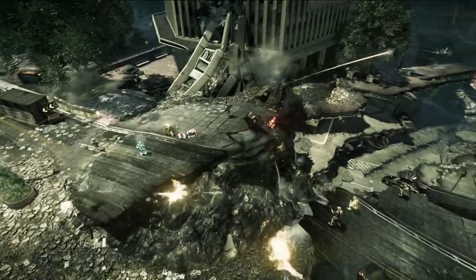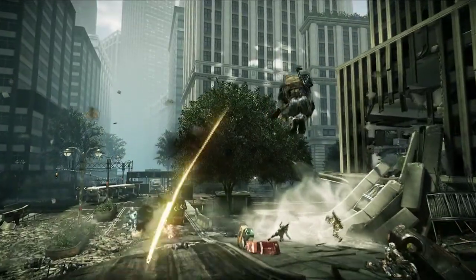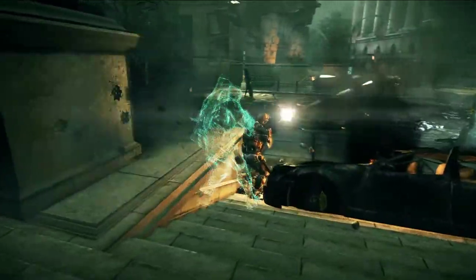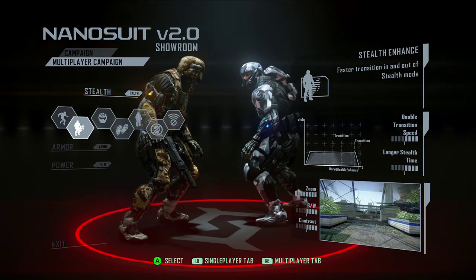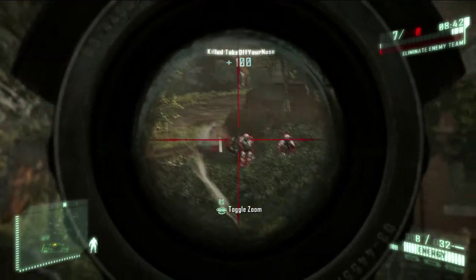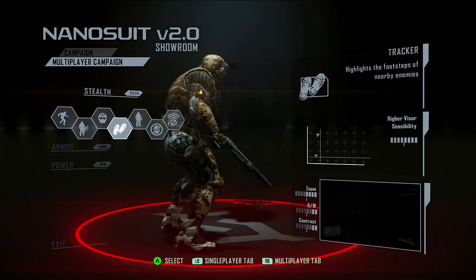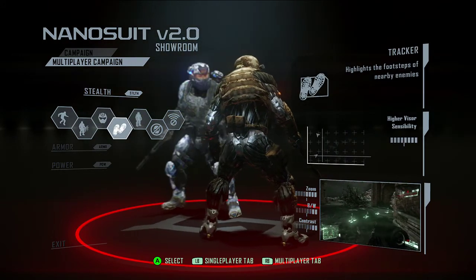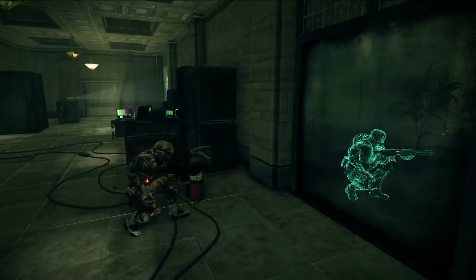As you progress, Crysis 2 Multiplayer will offer you a variety of upgrades and modules to enhance your playing style. So if you've got a talent for the sneak kill, you can become the ultimate stealth weapon with upgrades like Visor Enhance, which lets you see the whole picture before your enemies do. Or how about Tracker, which lets you follow in your enemies' footsteps. Or even Cloak Tracker, for out-stealthing results every time.